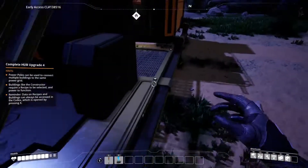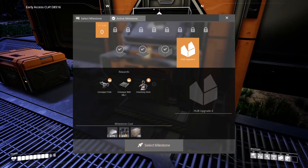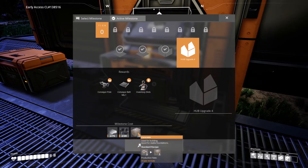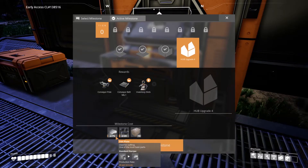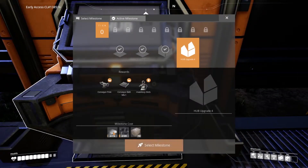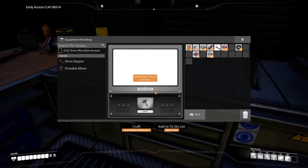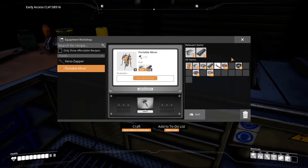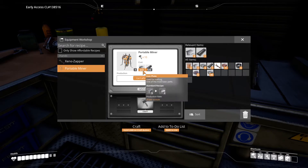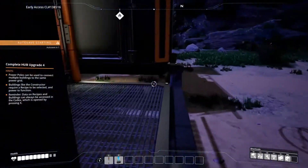We're going to hop down and see what the actual requirements are for this fourth upgrade: 20 cable, 10 concrete, and 75 iron plates. What we need to do is make two auto miners — one for copper and one for limestone. For that we need two plates and four rods, so we need to go make some iron rods.